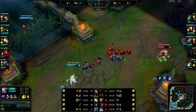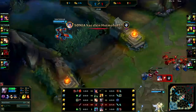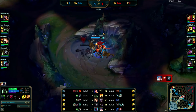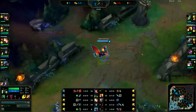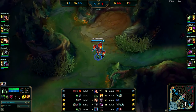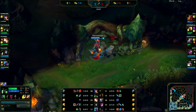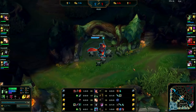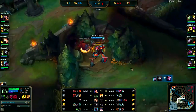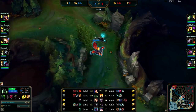This isn't gankable — Diana's low on health, halfway done, and she's pushed into her turret, so don't even waste your time here. Just go do your Wolves, get 1050 gold so you can buy your Tiamat, and that should be good. You need one more camp to get Tiamat. Very good — you also got a Control Ward, which is very good. Take Raptors — smart.